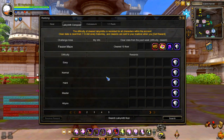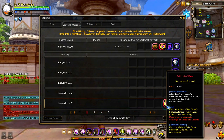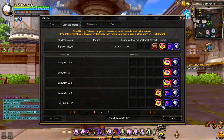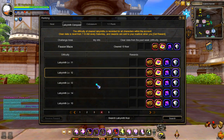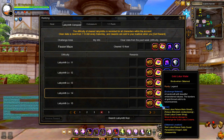The third source of Gold Lotus Crown is from the Fishin' Maze Clear Weekly Rewards. Starting at Labyrinth Level 5 you can get 5 Gold Lotus Water. The higher the Labyrinth Difficulty, the higher the amount of Gold Lotus Water. You can get a maximum of 60 Gold Lotus Water when you clear the Fishin' Maze at Labyrinth 14 and above.